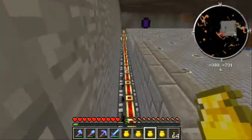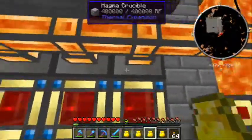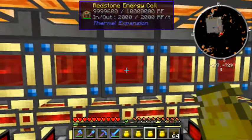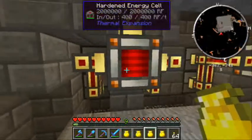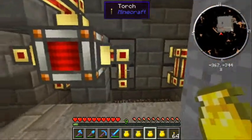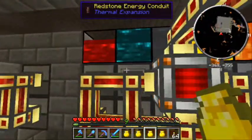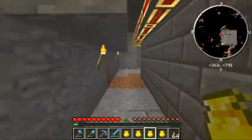That entire row along the bottom is magmatic dynamos. I've got my crucibles going - five of them, each one with its own energy cell. If need be I can run this line over here, change these all to orange, and I'll have like 50 million more RF at my disposal. These are my lava tanks, and this is the back side of my machinery area. These are just hardened energy cells - this one's only powering four machines so I don't need to output a lot of RF at once. This one powering ten might need to be upgraded to a redstone energy cell because half these are magmatic crucibles and they take a lot of power - smelters and sawmills.